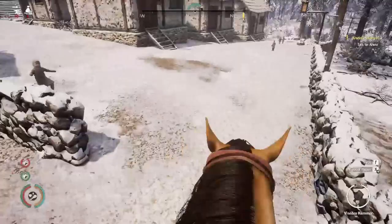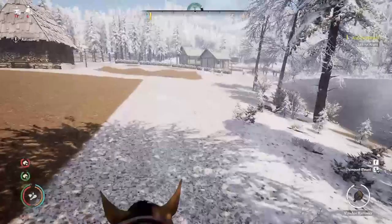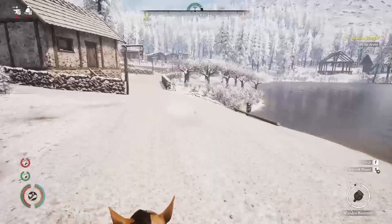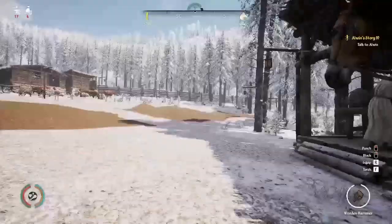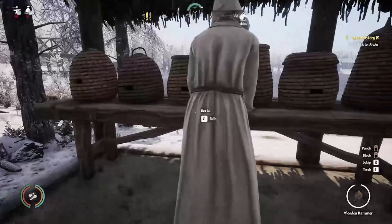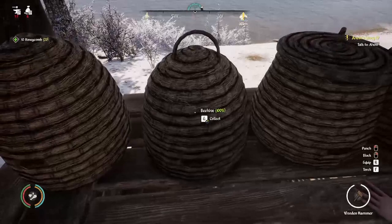The last thing in the animal husbandry tab is the apiary. Like I said at the beginning, you don't need to feed the bees. You just build the apiary hut, assign a worker, and it will begin producing. Here's my apiary hut — my worker Berta is here in her little beekeeping outfit. These will produce honey. If you come up at 100% and grab honey, you get 10 honeycombs.